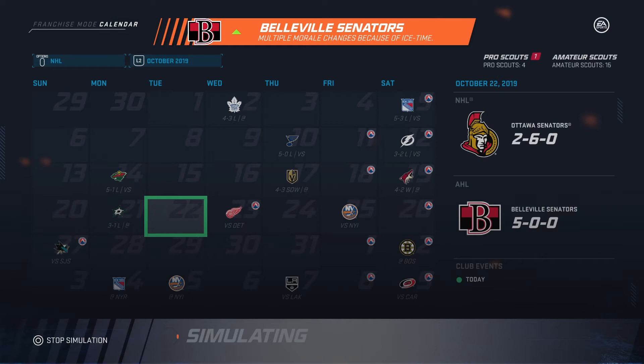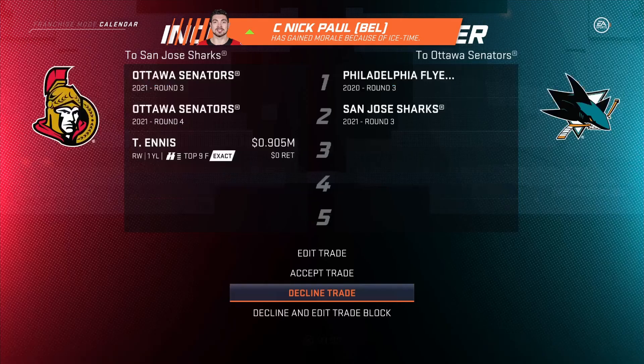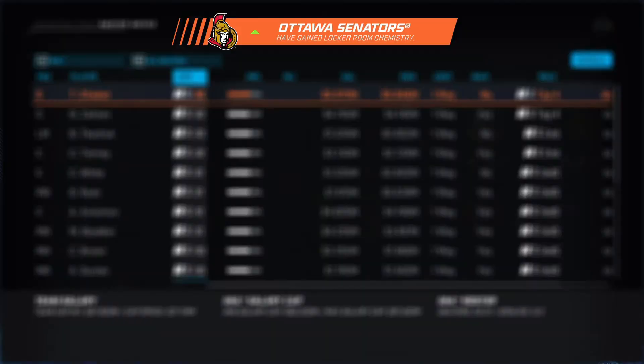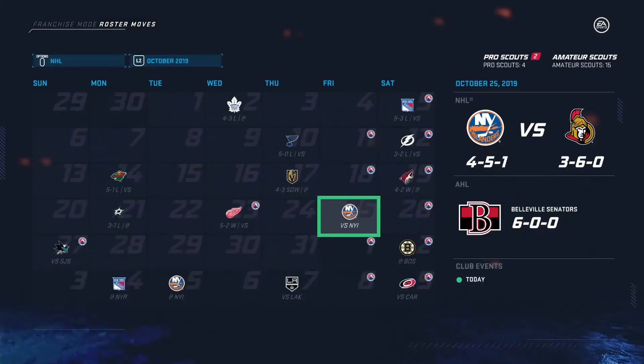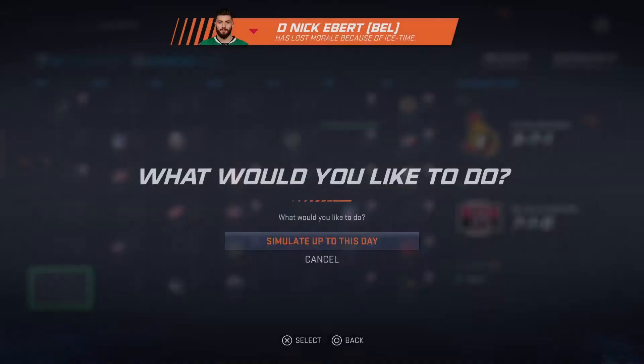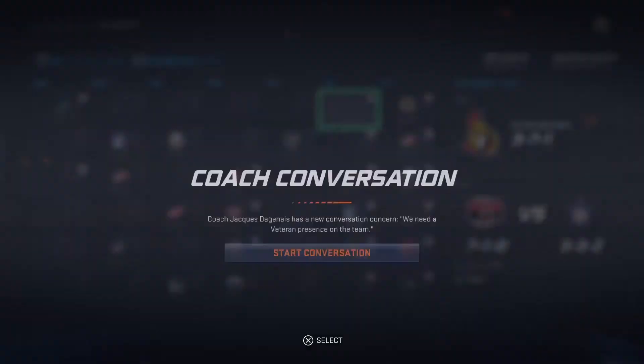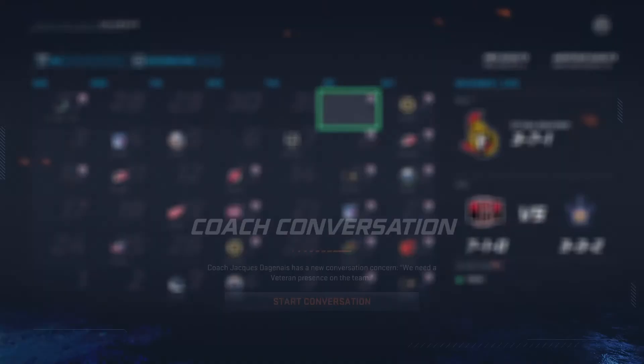In the first few years we're gonna be tanking for first overall. Tyler Ennis for two thirds — this will make sense since we're just trying to rebuild. That trade went through — Tyler Ennis traded for two thirds. Also, I've realized the menus are faster and the sim engine is better, even with injuries. Good improvement.